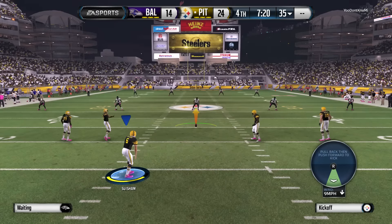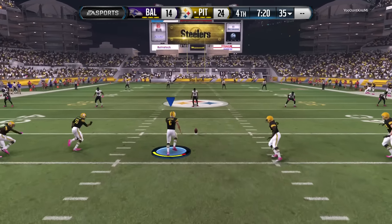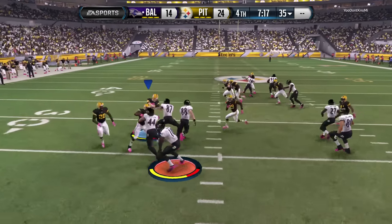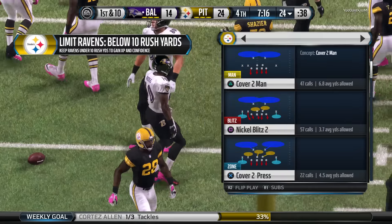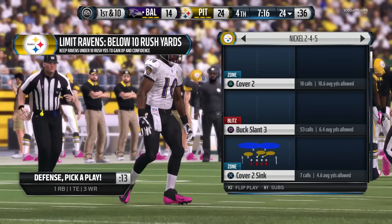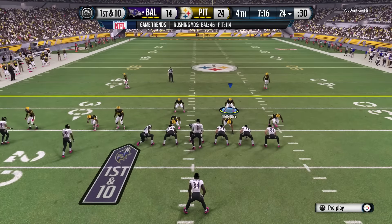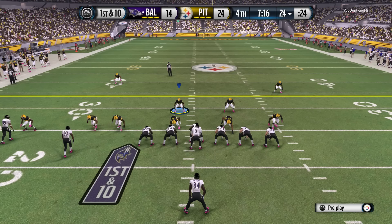The Ravens' return team is ready. Ross has got a chance to return this one. Gets out past the 20 and brought down at the 24. The Ravens' offense coming back onto the field, desperately trying to avoid a repeat of their last drive with the quick three and out. If they go three and out again, those defensive players are going to be looking at them as they come off the field — it's important to get a drive going and give your defense a little rest.